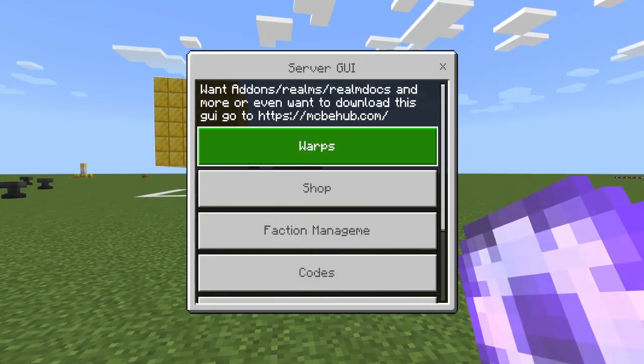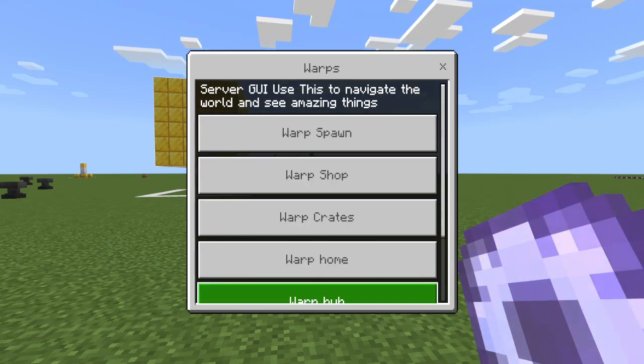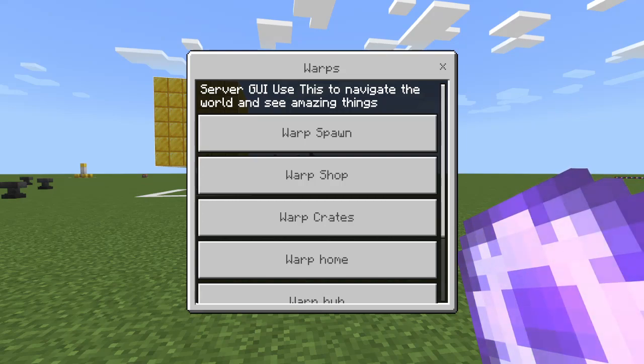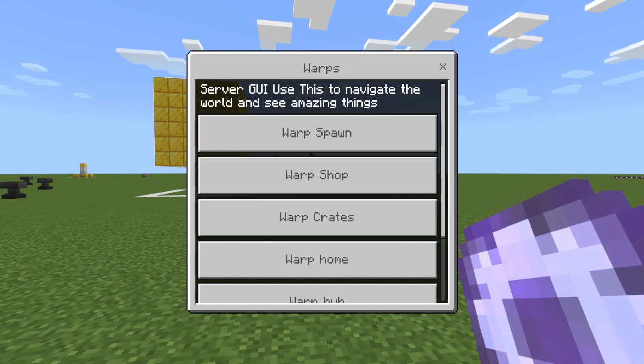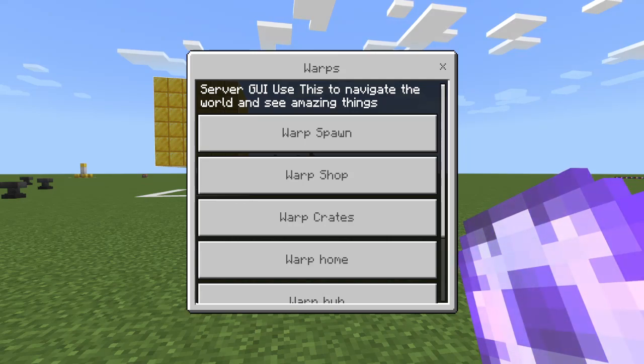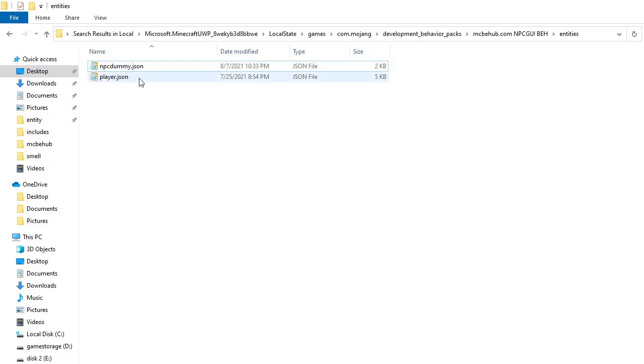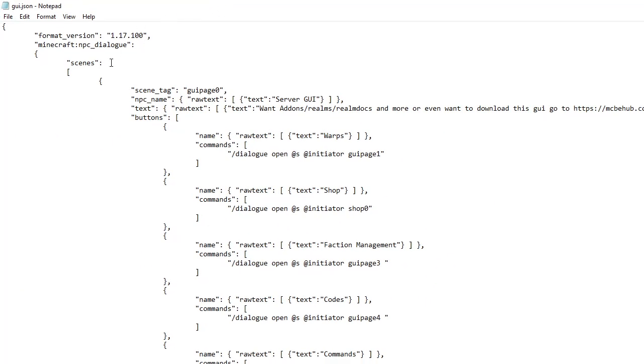So going on with this — if we want to go to warps, spawn, shop, crates, home, and hub, and close GUI — you guys will be able to customize this in your files. How you guys will do that is make sure you have everything downloaded. Then you're going to go to your files, go to the dialog file right here, and this will be inside the GUI. This is what you guys are changing, this is what you guys are working with. The GUI file scrolls over here — this is where you're changing everything. So how this works is the first time you're opening up that GUI, it's opening up GUI page zero, same as what it did before.